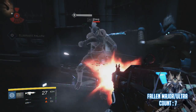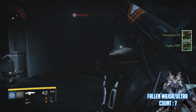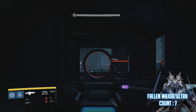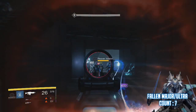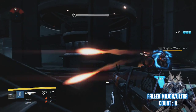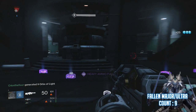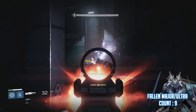As you can see the final event started. I'm defeating a ton of dregs. I have 7 out of 10 now, as I said before. The 3 fallen majors or ultras are down here - see? Grelix and those 2 vandals. I'm going to kill the vandals first before killing him, because if I kill Grelix the other mobs despawn. This should be the 9th. And I'm going to finish off Grelix with my heavy - there he is. That should be the 10th fallen leader.